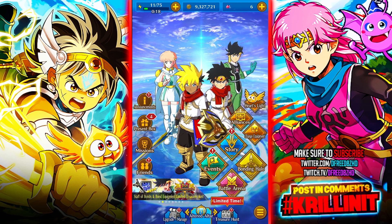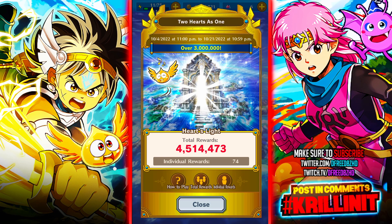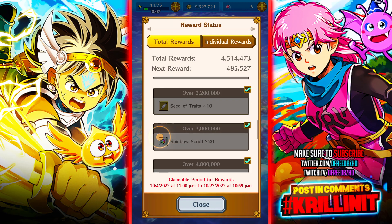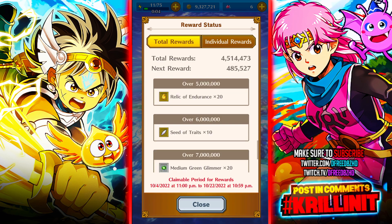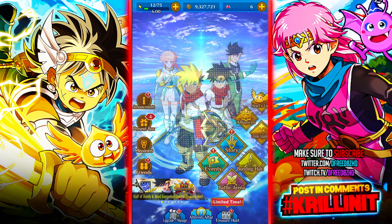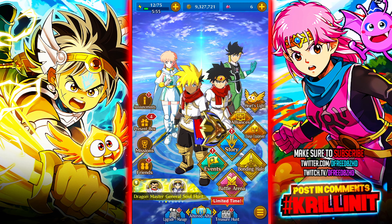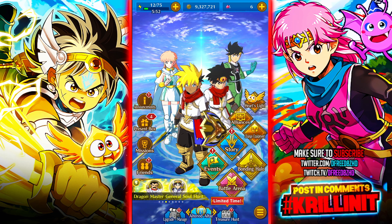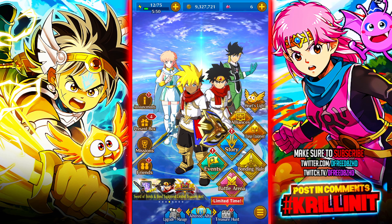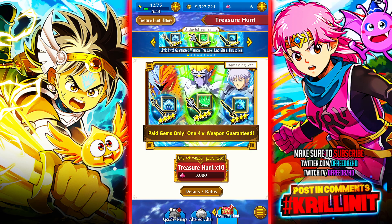The last thing I want to talk about is Heart's Light, a new event added as part of the anniversary. Basically, as more people play and complete events, we all start getting more rewards — it's a community collective event. I don't know how often it will pop up; it seems like a special thing they'll probably only do for big events. If it's there often, it'll probably lead to fewer rewards overall.